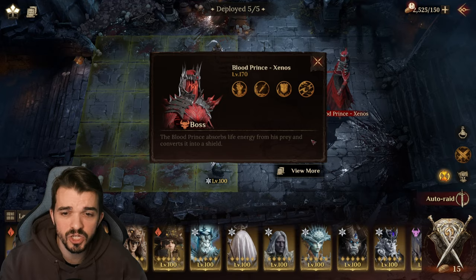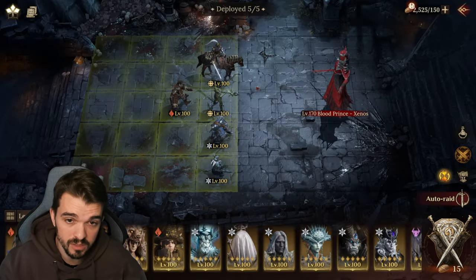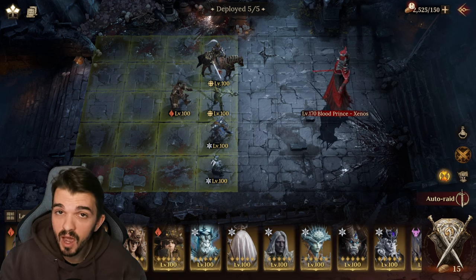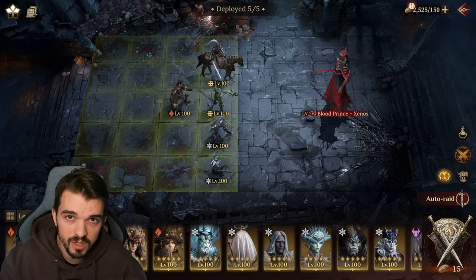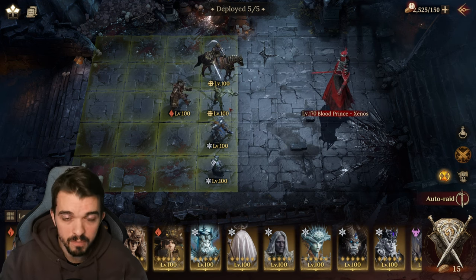As you guys can see, Stage 9 — you need at least 220 Accuracy, so you need at least good stats. I only have Epic Gear, and the trick here is really the timings. The timings are the most important thing here, but first we're gonna have a look at the gear.